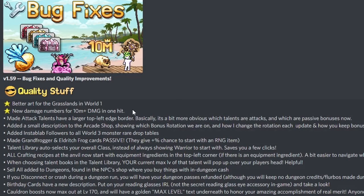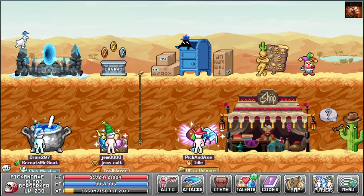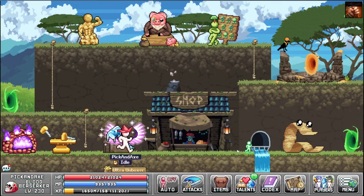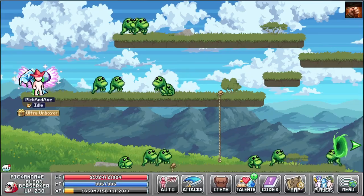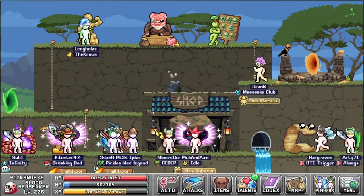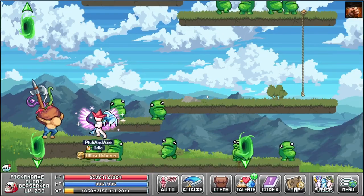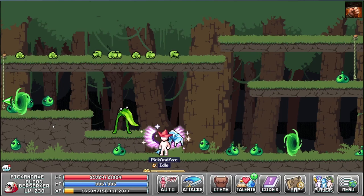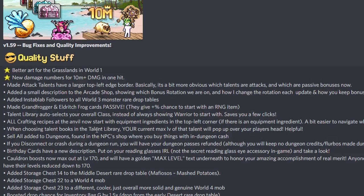Actually it's the 5th now. Better art for the grasslands in world one — wow, we have new art in town. I kind of prefer the old one, especially when you reach world two you'll have a pretty big shock at how static everything is. But I guess for a new player this is better. Here is the green mushroom — pretty good with the grass. I can't really remember what it used to look like; I'd have to look at an old video. The new grass doesn't really fit in with the old platforms, and once you reach that area everything is old.